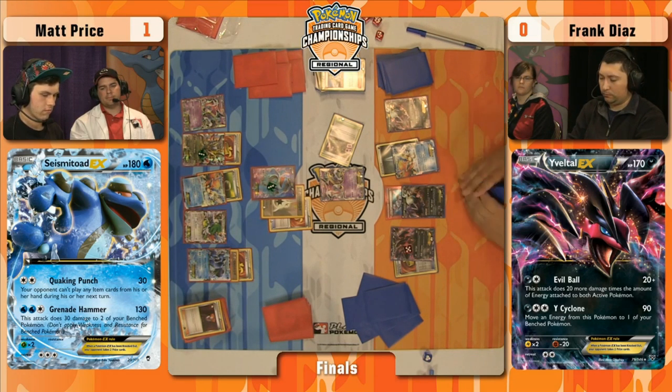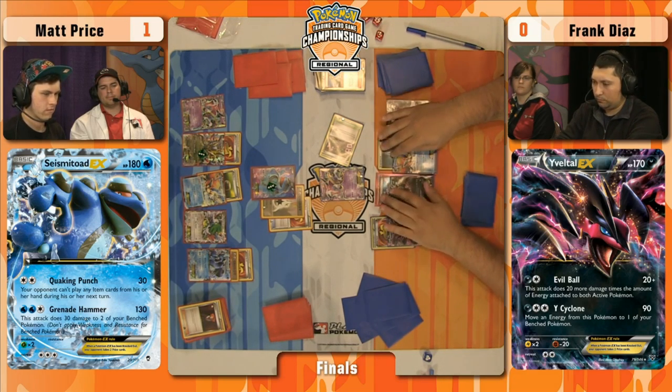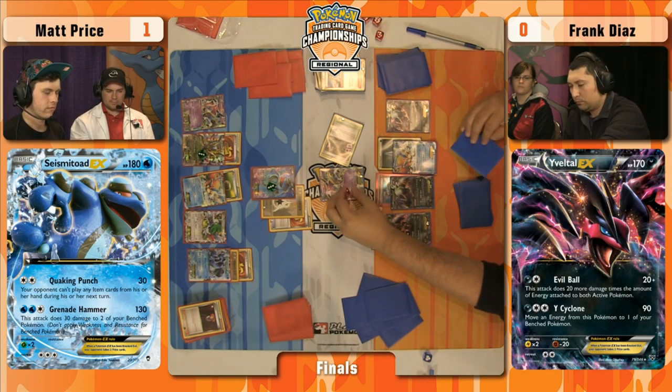Rush In, retreat, Sky Return for 30. He can slowly deal these counters out. Unfortunately for him, that Super Scoop Up heads for Matt erased so much damage. Super Scoop Up is another one of those difference-making cards in this Seismitoad deck — being able to completely heal a Seismitoad EX by picking it up off the field is such a big advantage when players are slowly chipping away doing 30 and 30 and 30.